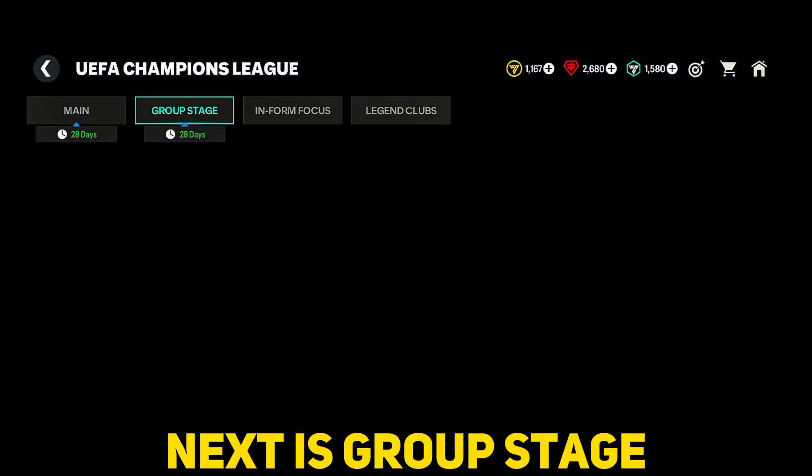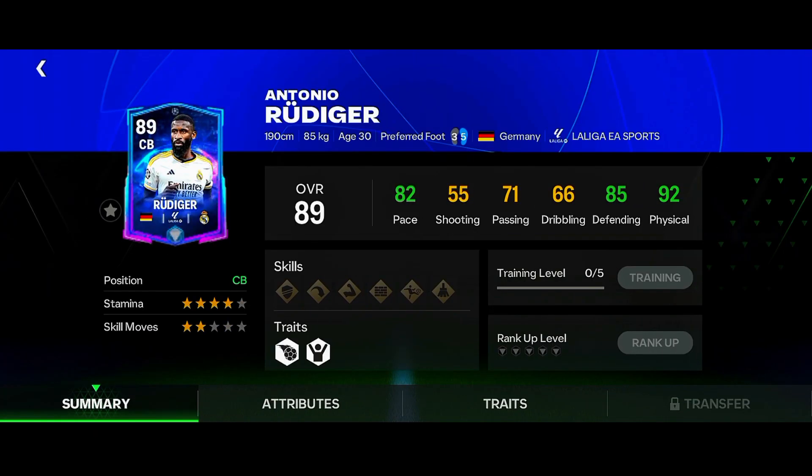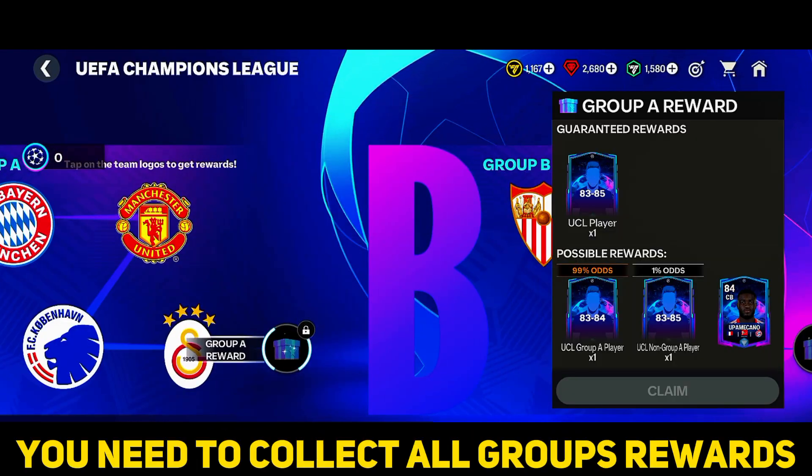Next is the group stage — you can get Rudiger for free. To collect Rudiger, you need to collect all group rewards.